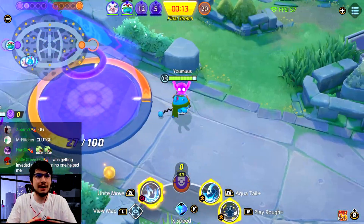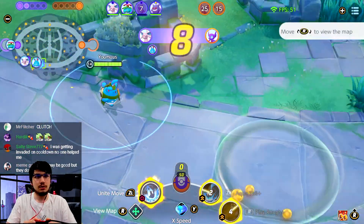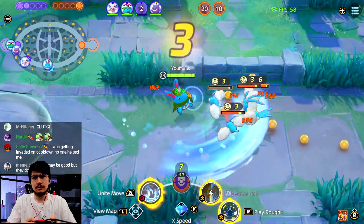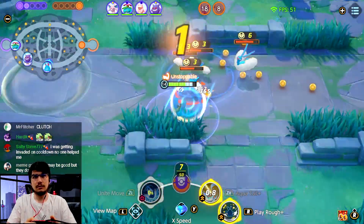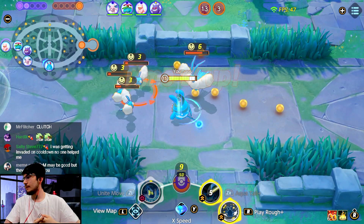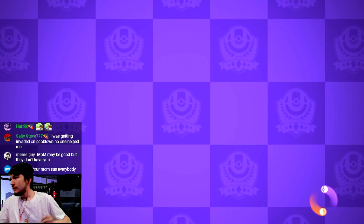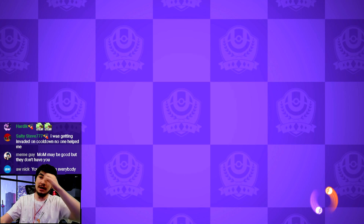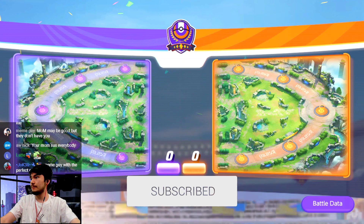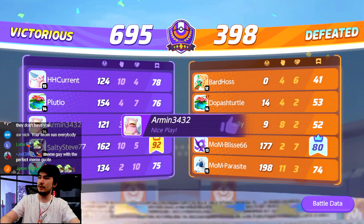I was getting invaded on cooldown and no one helped me — I can't help you bro, I gotta score. You gotta find someone that doesn't need a score to help you. Mom might be a good team but they don't have me — that's actually a crazy game. Very sweaty game. One of the clowns for Mom is a Garchomp player too so he's cool for that.